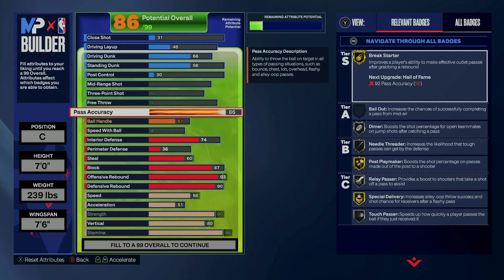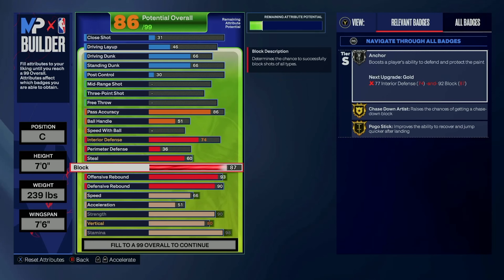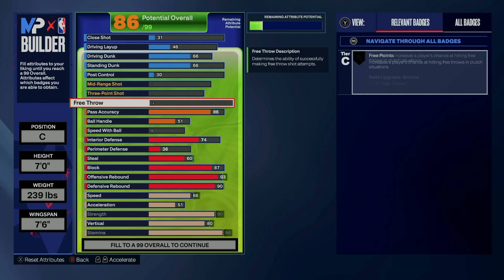For playmaking, my Jokic build has a 92 pass but this one I'm keeping at 86. I think 86 pass is still really good — my Victor Wembanyama build has 86 and I don't have many issues with it. Obviously 92 is better, similar to going from 78 block to 87. Break Starter gold is unbelievably good — arguably one of if not the best badge for a big to have offensively.